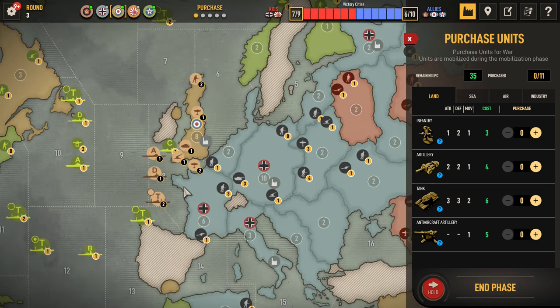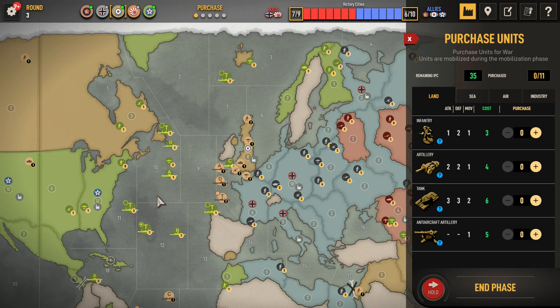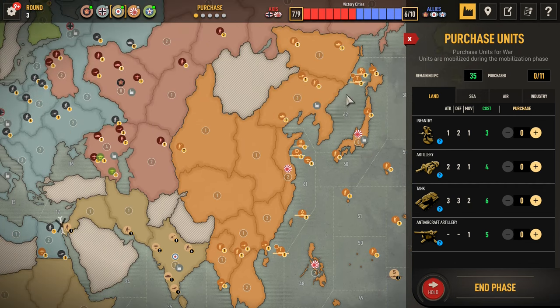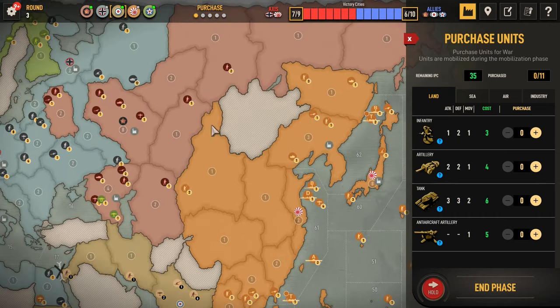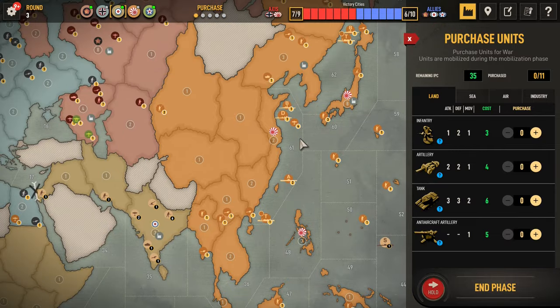Maybe the United States takes France - they'll have 1, 2, 3... they also only have 3. Well they could have 4. Yeah we'll do it that way. In India he's still not threatening India. Only 1 transport here - that's 4, 8, 9. Where the hell are his fighters? Does he have no fighters? Just the 4, okay - the 4 and 61.